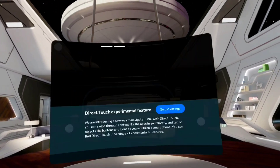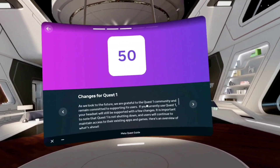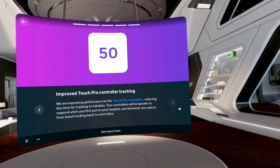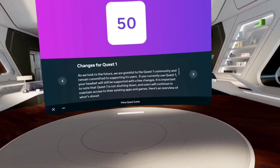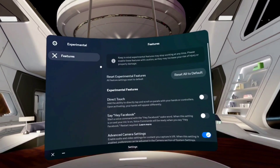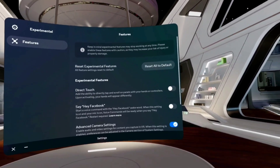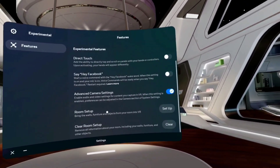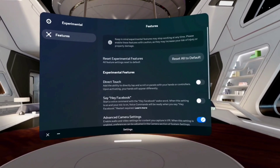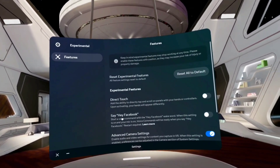I opened the notification and it tells me a few things, specifically how to get to the new feature. I have to go into my settings, then experimental settings, and under features you would see Direct Touch. When I first did that I didn't see Direct Touch — nothing had changed even though it said I had version 50. It turns out you have to restart your headset. So I did that, came back in, and then Direct Touch showed up.